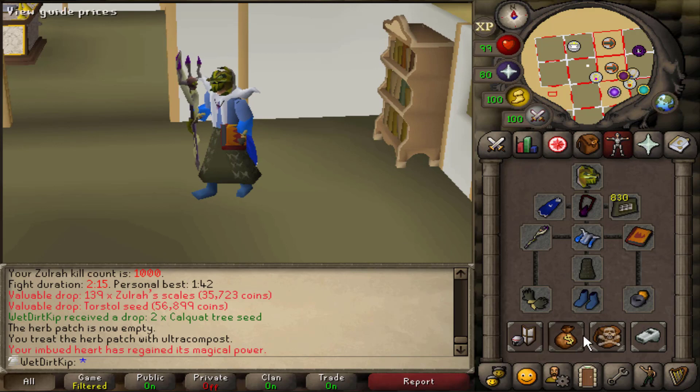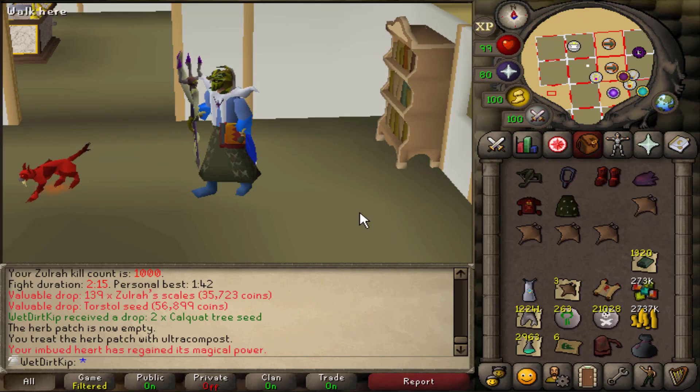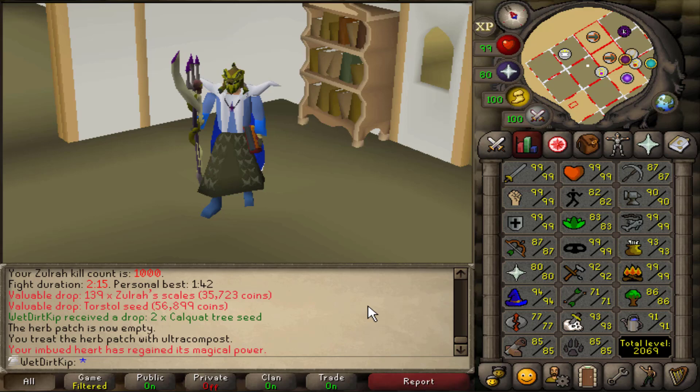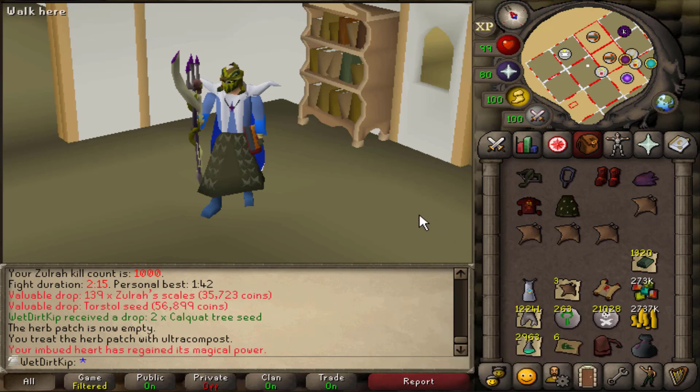The scales we have in inventory are currently worth about 70 million GP. In this video alone, we got 500 KC at Zora in the last 9 days — so just over 50 kills per day on average. Overall I get about 8 to 10 kills per hour. I only do 1-kill trips — first off to save prayer, and second because I don't always have enough food and I don't think it's worth the inventory slot. But saving prayer is a nice thing and it makes it slightly more chill, so not so stressed. Getting stressed is a great way to burn out from RuneScape.